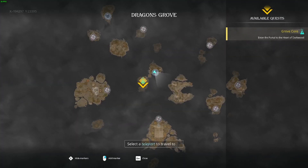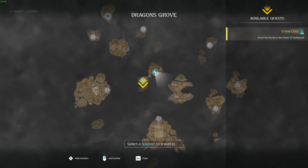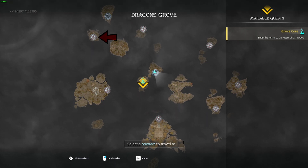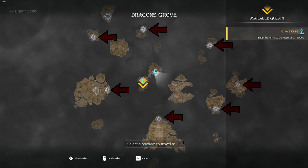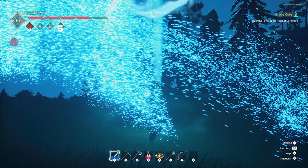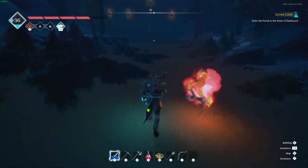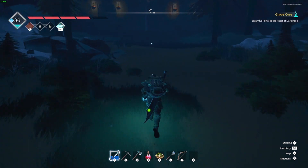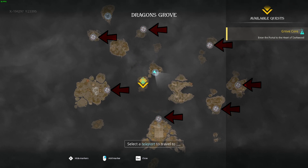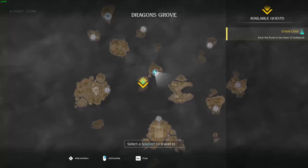Without taking up any more of your time, here is the map. The very top left is the base teleporter for when you first come to Dragon's Grove. All these other ones that have a little bit of a blue tint and a circle, those are ones that I have made and those are where you're gonna want to put your teleporters. I'm gonna go in this rotation — you can go in any rotation that you want — but the very first one I'm going to is on the left side of the map.